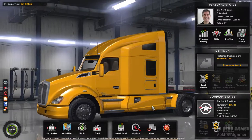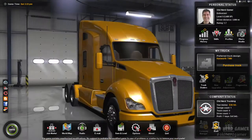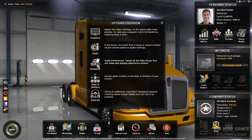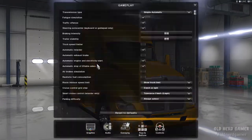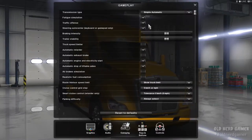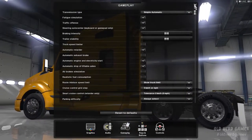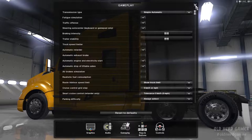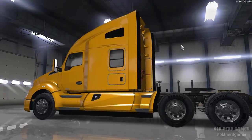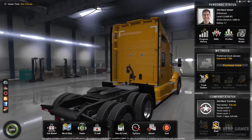I disabled those two mods and SRS's is in there. Also, if you go into your gameplay settings, you'll notice that traffic offenses is a new option and you can turn it on and off. We're going to keep it on because to turn it off is totally unrealistic. Even out in the desert you're probably not going to see a lot of cops, but we're going to leave it on.